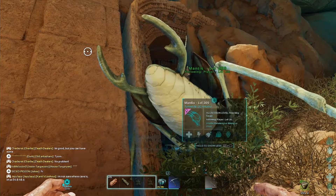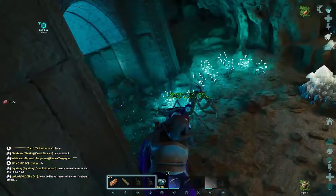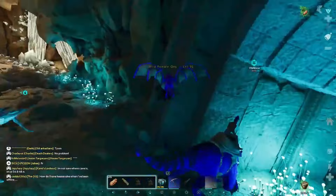There we go — now we have to run, everything's going to aggro so run back to your tame, because everything will kill it if you're not fast. Get on, get on! Whistle passive — you bet you have to go.